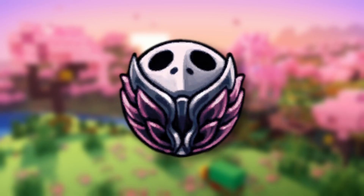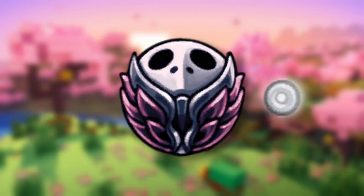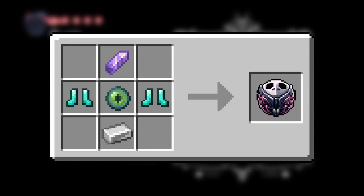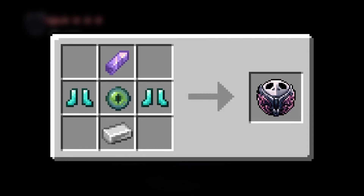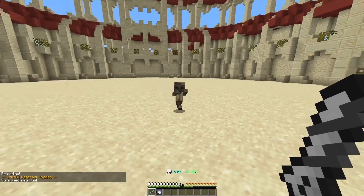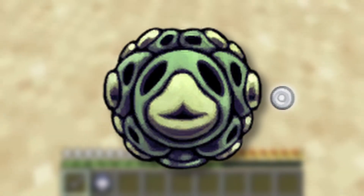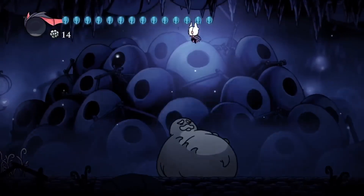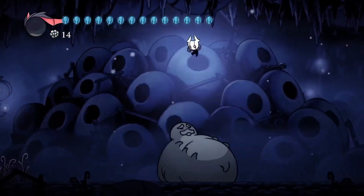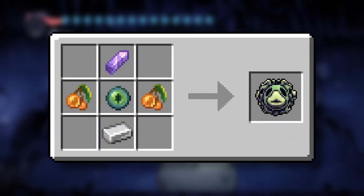Sprint Master is similar to the Dash Master charm, but this one increases your base movement speed. It only requires one notch and is bought from Sly. Sprint Master uses diamond boots as the material. Grub Song is one of my personal favourites — it allows you to gain 15 soul when taking damage. It only needs one notch and is gifted by Grubfather after 10 grubs have been freed in Hollow Knight. Grub Song is crafted with Glowberries as the material.